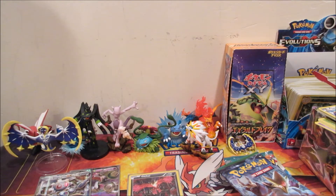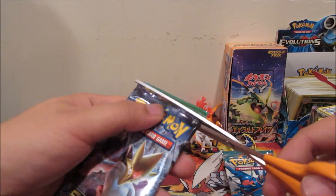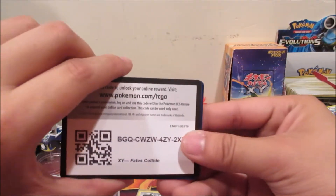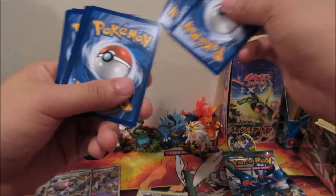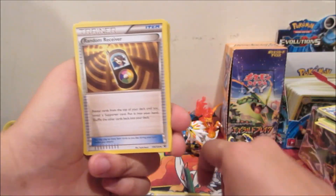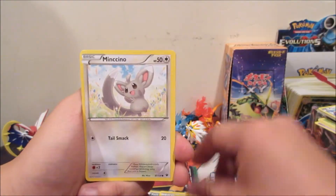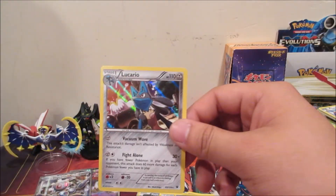Moving some stuff to the side — that was the first tin. Here's the second tin. Another Fates Collide code card. From this pack we get Helix Fossil, Omanyte, Random Receiver, Aggron, Boldore, Carbink, Riolu, Diglett, Minccino, Koffing, Seel, a reverse, and a holographic Lucario.